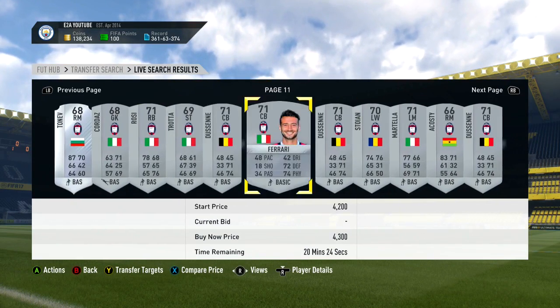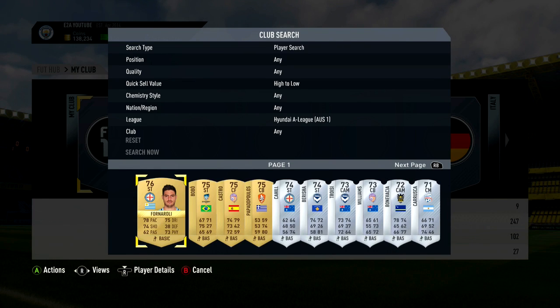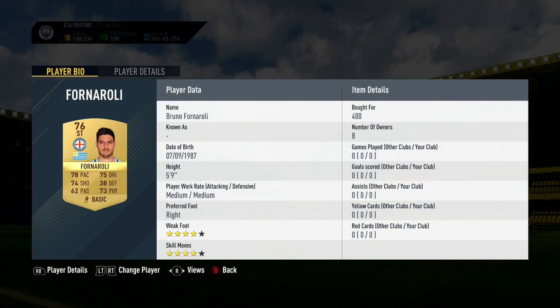You can really make insane profit if you invest in the right players. Moving on to the best investments, we're going to start off with the Hyundai A-League. This is a perfect league for investing - you've got a few gold cards and a ton of silvers. The top scorer last year was Bruno Forneroli, who got 23 goals and has a decent card with mid-70s for most stats.